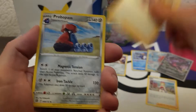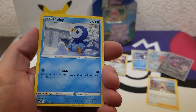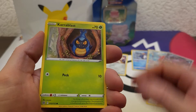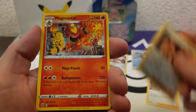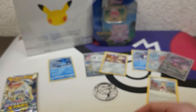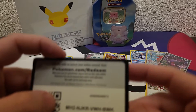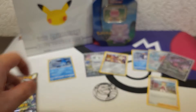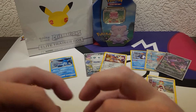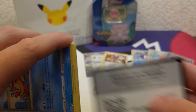We've got Darkness Energy, Friends in Galar, Purple, Team Yell's Cheer, Scraggy, Piplup, Turtonator, Minccino, Crabrawler. Got a nice Keldeo and a nice Magmortar. Just hoping to pull just one good card — one V. Doesn't have to be a big one or a special one.